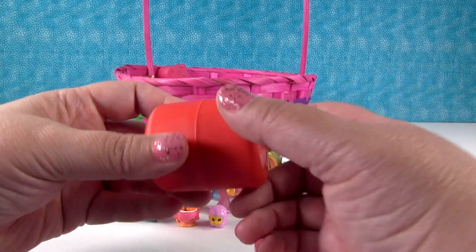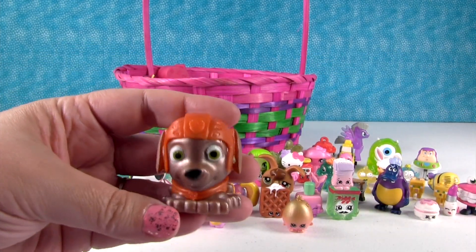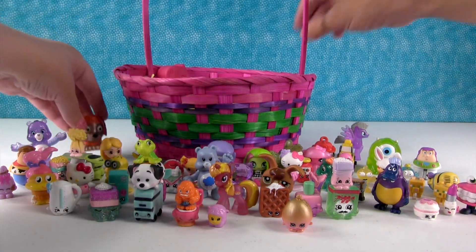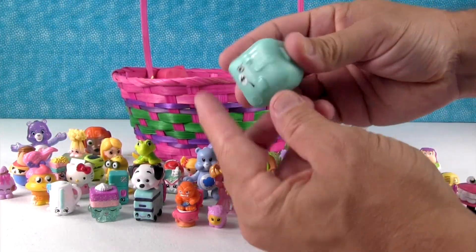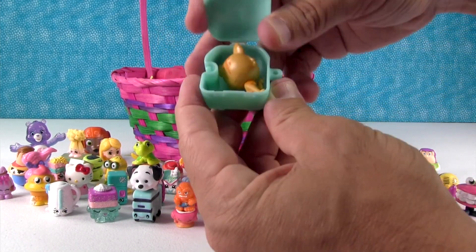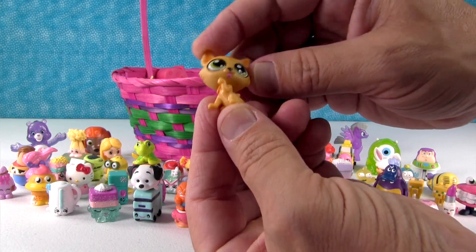Here's another Mashems container. I have Zuma from Paw Patrol — that's the metallic one. A Shopkins backpack. This is a little Littlest Pet Shop kitten. Meow.